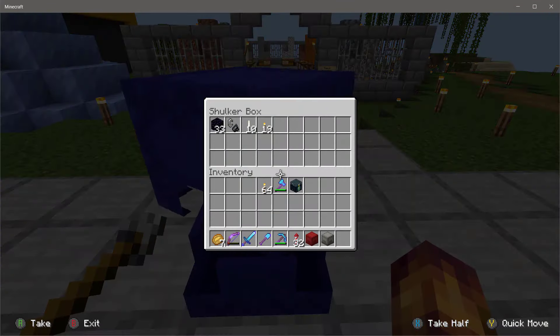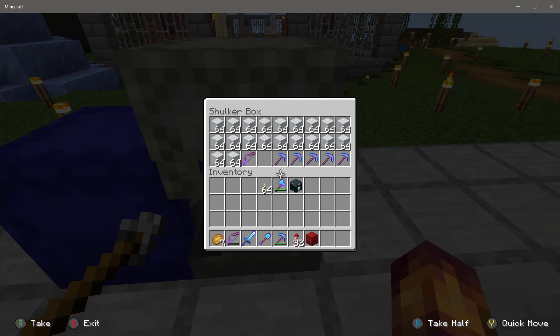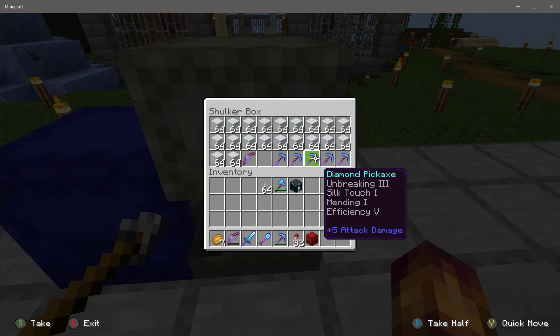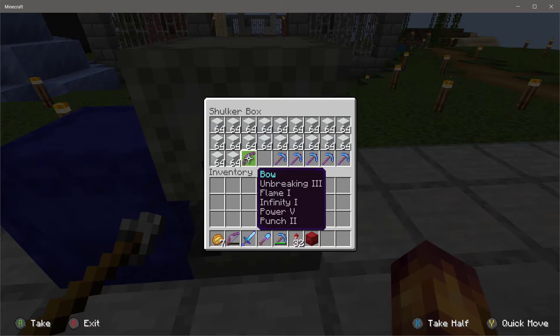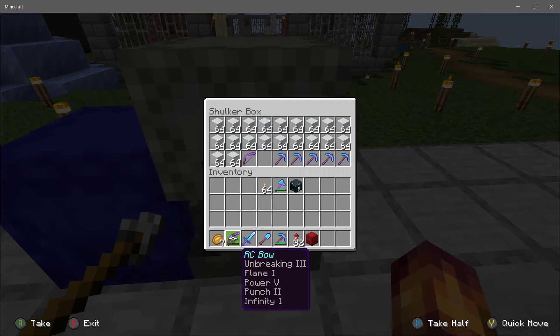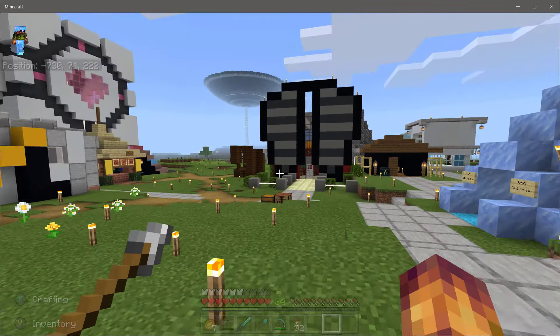So what do we have so far? We've got some obsidian, flint and steel, and some lighting. I went ahead and made a whole bunch of white concrete and a bunch of pickaxes for digging. I got them all mended up by going to the blaze farm for XP, because when we're digging through the nether we go through pickaxes pretty quickly. I also have a spare bow ready to go as my current one is just about done.